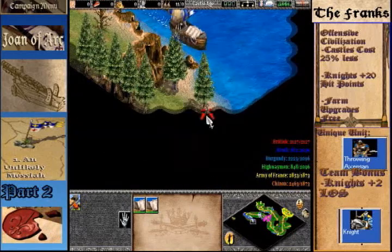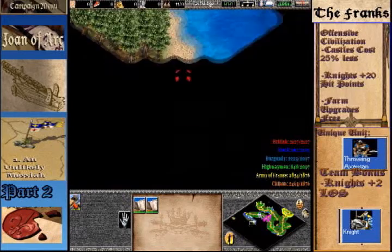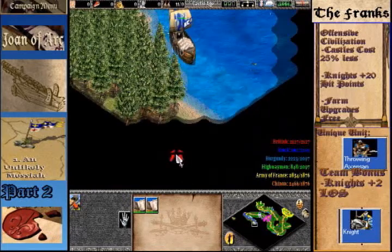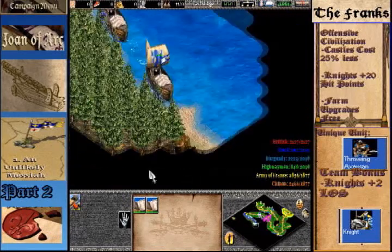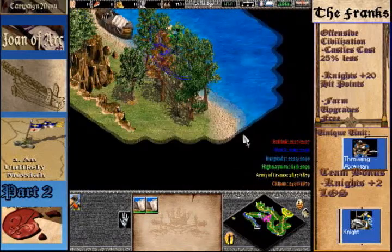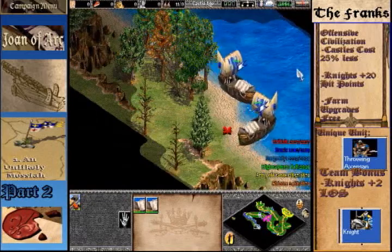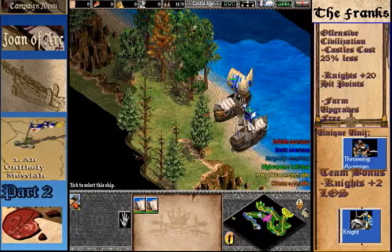We can sail on down here. I believe there's a secret path in these trees somewhere that leads to the chateau that we've got to go to — I'm not 100% sure but I think it's down here. You've got to stay out of the way because there are some galleys that run through here. Here it is I believe, so we're going to unload.